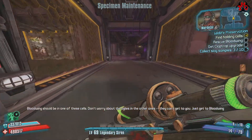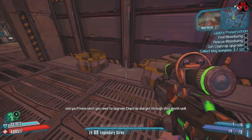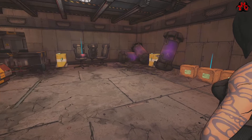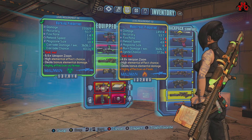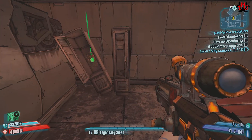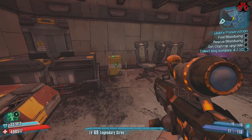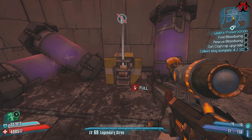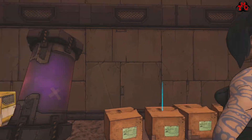Bloodwing should be in one of these cells. Don't worry about the uglies in the other ones — they can't get to you. Just get to Bloodwing and you'll have what you need to upgrade Claptrap and get through that death wall. Moving over to fire, just momentarily. I did pick that up — Doctor's Orders. Yes I did, good.